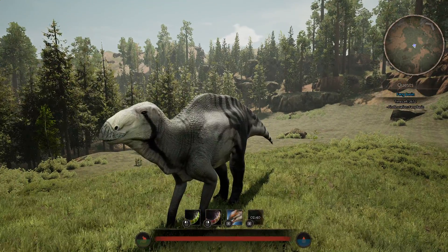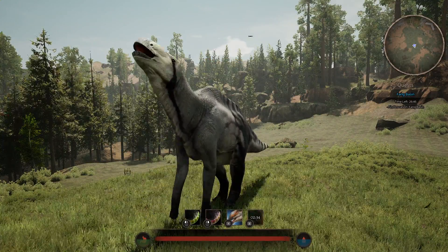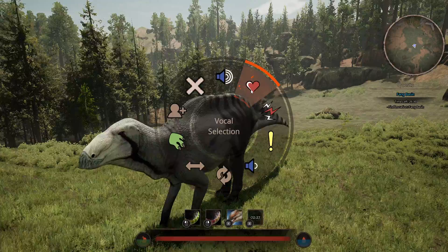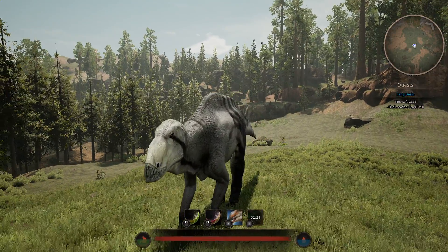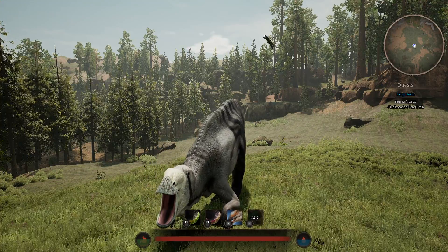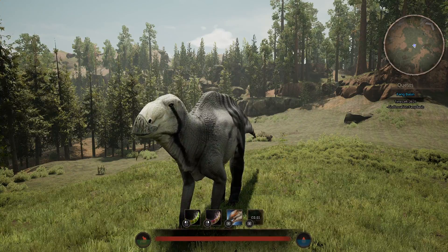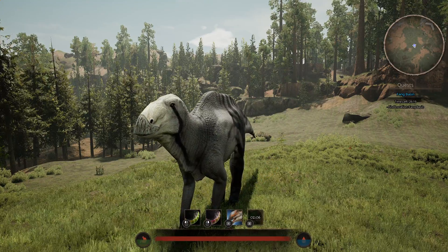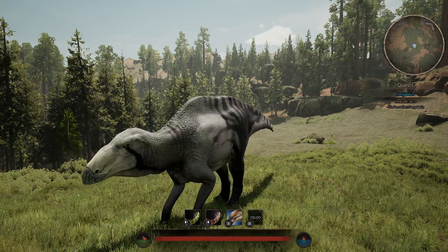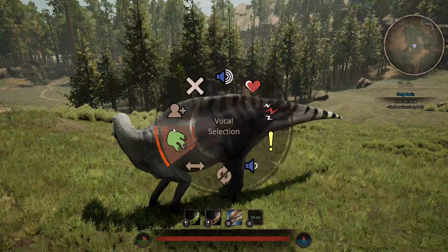Let's get into the calls and animations. I already showed you the rallying call, so here's the broadcast — really cool, and it carries a long way. Here's the heart. The aggro. The surprise. The low call — that's why people call it the cow, by the way. Here's the shake. You also have a stretch and a scratch.